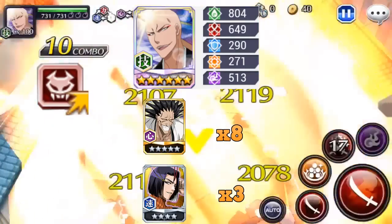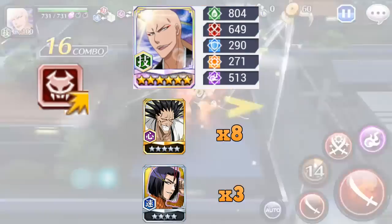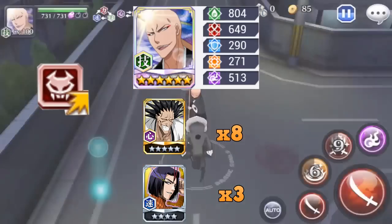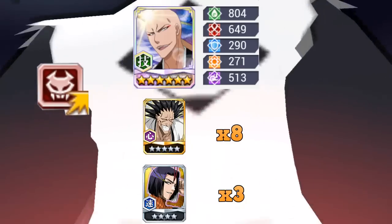En cuanto a su killer, tenemos Hollow. Es una skill que no es muy buena para el PPP, pero sin embargo para PBE y cooperativos es muy buena. Necesitaríamos para subir sus skills 8 de 5 estrellas Kenpachi y 3 de 4 estrellas Yubichika.